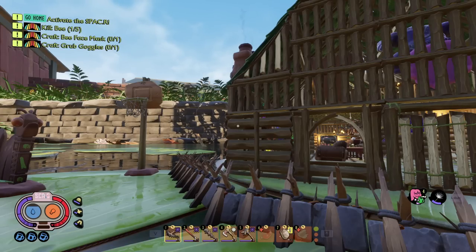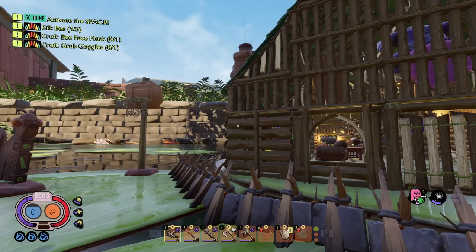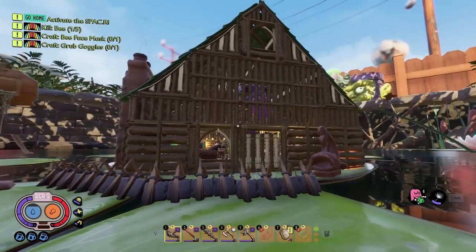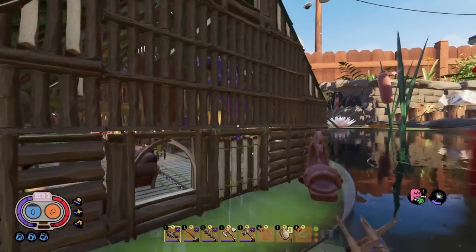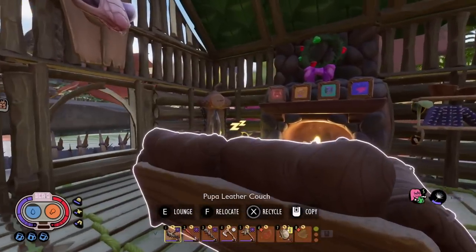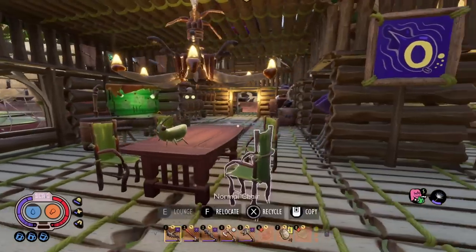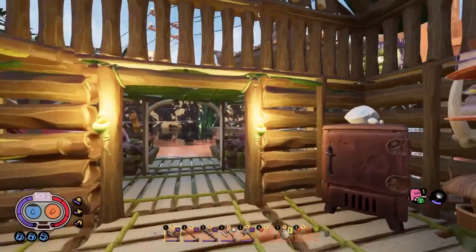Rather than going through patch notes, here's a walkthrough of everything new in the game. This house is big but not enormous, and it achieved max coziness level five just by placing down all the different furniture types — the fireplace, bench, petal leather couch, and so on. You don't need a massive base; the key is using every different kind of piece.